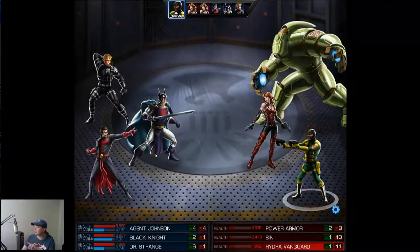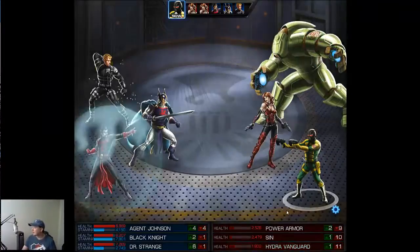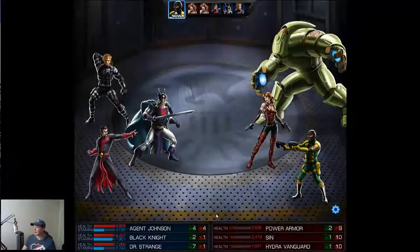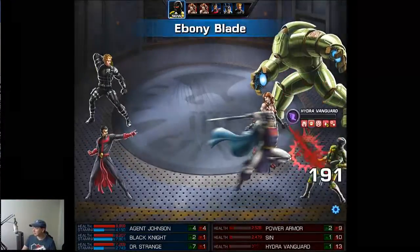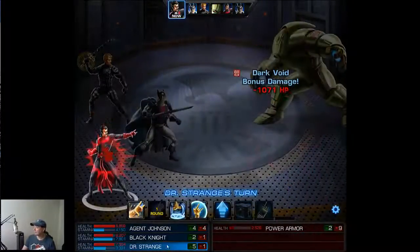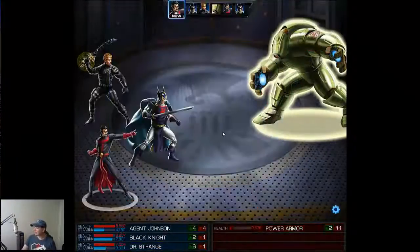Any one of those people that was just hit could actually get a follow-up from the Splinter of Night — unfortunately it's not doing a really good job right now. The Power Armor was stunned thanks to Black Knight having that Incapacitation on his level 1. Thorns made that Vanguard bleed. So as you can see here, we can just put this away.